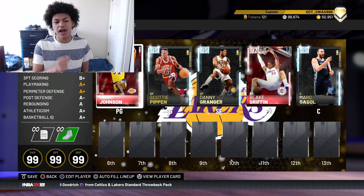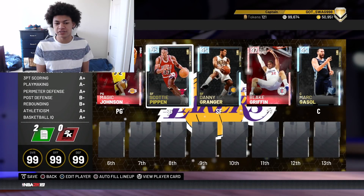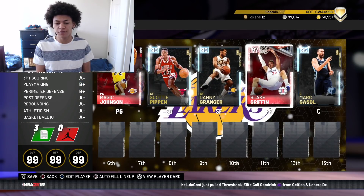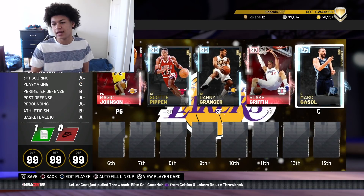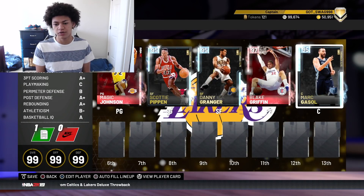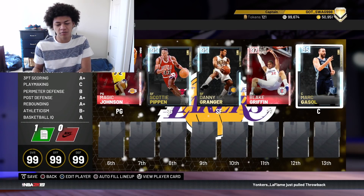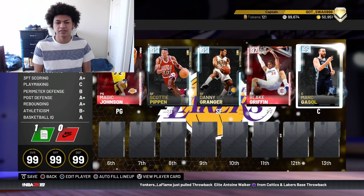So if we add up the starting five: Pink Diamond Magic is 150,000 MT; Diamond Scottie Pippen is 100,000 MT — that's 250,000. Danny Granger is pushing 400,000 MT — that's 650,000. Blake Griffin I got for 140, we'll round to 150 — that's 800,000 for four players. And Diamond Marc Gasol is another 50,000 MT. Give or take, the starting five is going to be close to 900,000 MT, rounding up since some cards are worth more or less than stated.